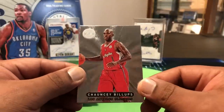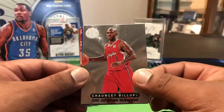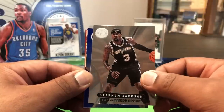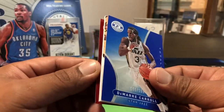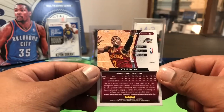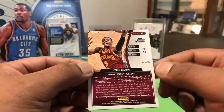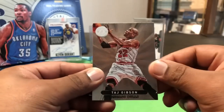Nice-looking base cards — reminds me of Opulence. Chauncey Billups, remember him with Detroit when they won the championship. Steven Jackson — remember Golden State and Indiana when they had that fight at the palace with the Pacers. We've got a hit coming up — Damari Carroll 90 out of 299, Tyson Chandler 303 out of 499. Our hit: Kyrie Irving, drafted round one from Duke, Cavaliers. This is his second year card — would have been a dope auto, but not bad.